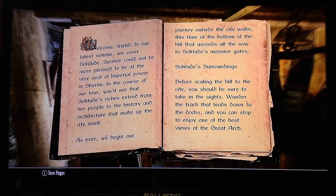Welcome, friend. In our latest volume, we cover Solitude. Spatyr could not be more pleased to be at the very seat of Imperial Power in Skyrim. In the course of our tour, you'll see that Solitude's riches extend from her people to the history and architecture that make up the city itself. As ever, we begin our journey outside the city walls, at the bottom of the hill that ascends all the way to Solitude's massive gates — Solitude's surroundings.